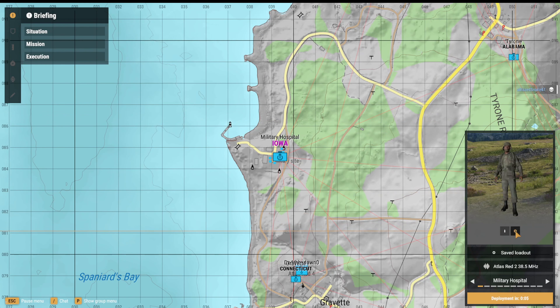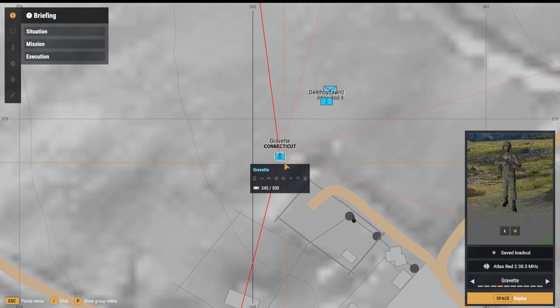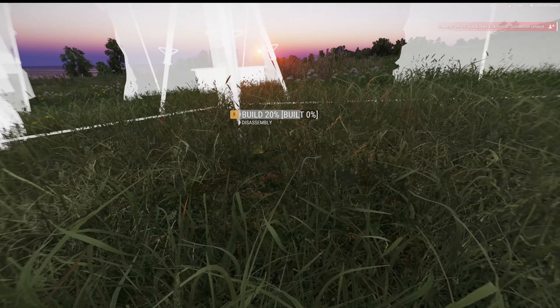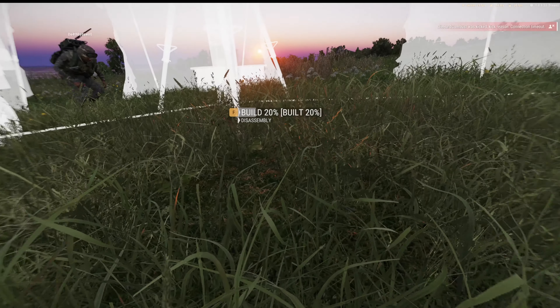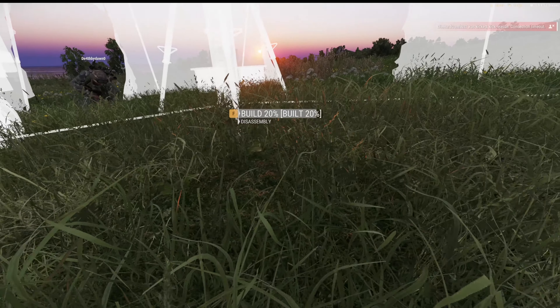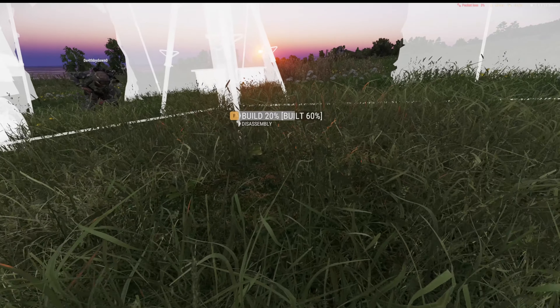Over here, click on this to make sure it's the saved loadout and not the default. Make sure you have your saved loadout selected. Spawn on Connecticut. Also, when you see stakes get put down, hit zero on your number keys to pull out the shovel, then find where it says build and hold F until it is done.